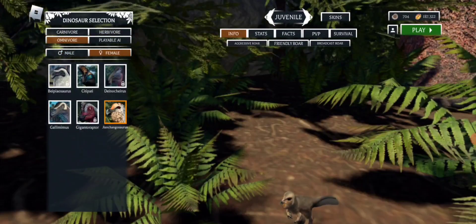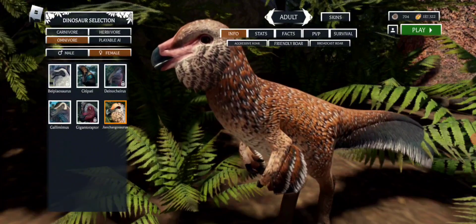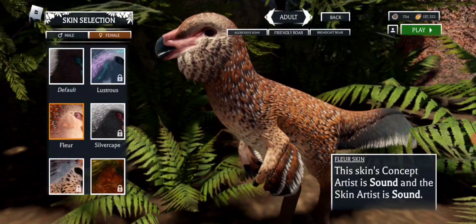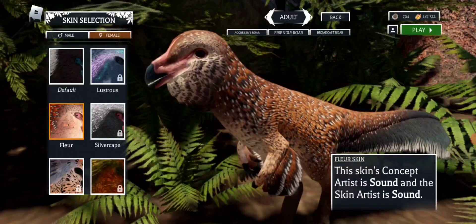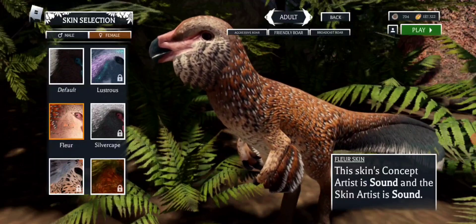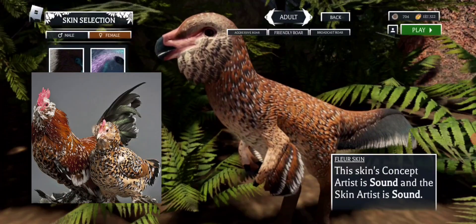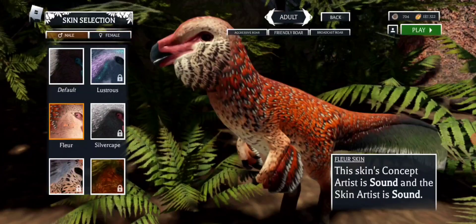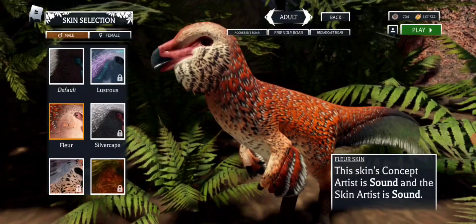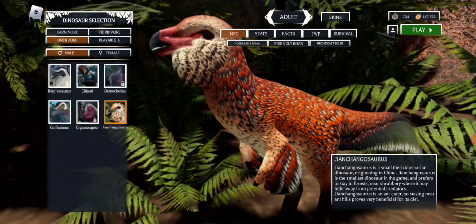The first one I got when I wasn't recording was this one - just to show you this. It's the Fleur skin. Funny enough, it looks just like a breed of chicken that has the same sort of name - it's called a Milfleur du Clay, and they literally look just like this. I think that's kind of funny. And here's the male skin - it looks really nice, really cool. That's epic.